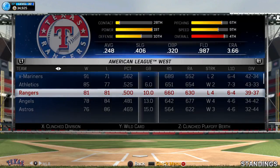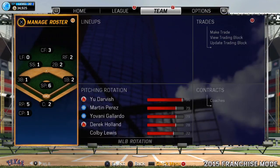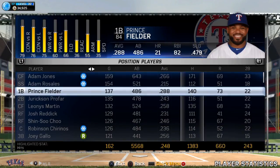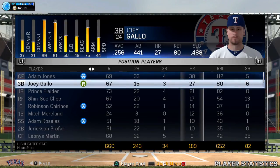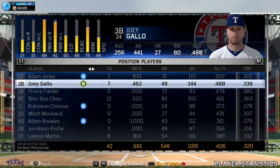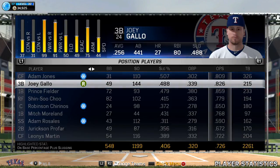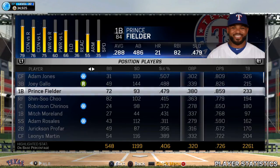Alright, let me show you how the first season went. We went 81-81 with a positive run differential. Gallo had 27 home runs as a rookie with a .488 slugging and .339 on-base — that's amazing for a rookie. So if you choose to bring him up, that's the type of value you can expect. Fielder is still very productive as well.